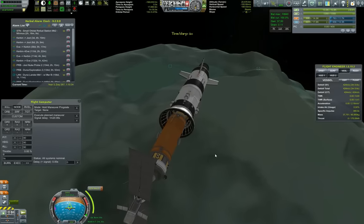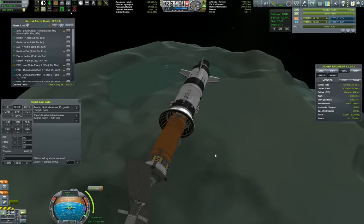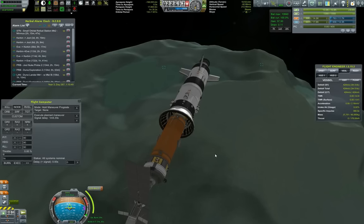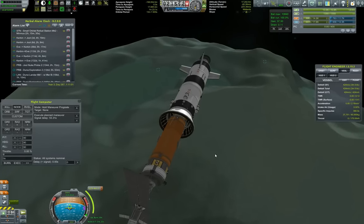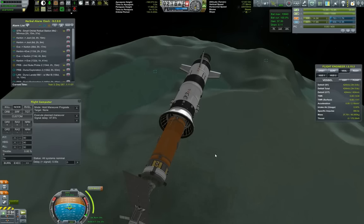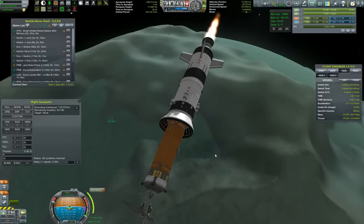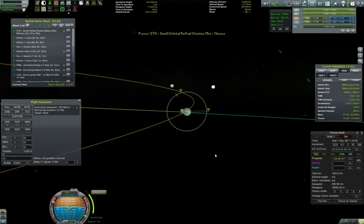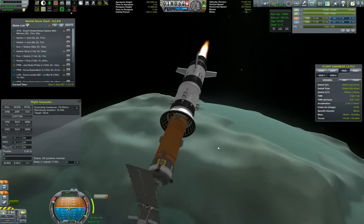Orienting ourselves maneuver prograde and executing the planned maneuver. Here you can see the two flags that we planted at two of our landing sites visited using our exploration lander. I'm so happy I didn't delete the flags when I had the chance to — you get that feeling, you know, like we've been there. Kudos to us.